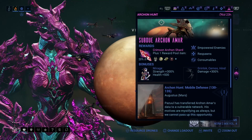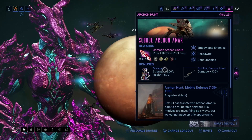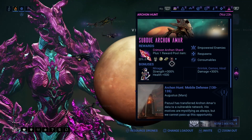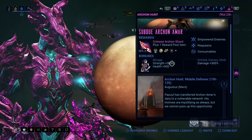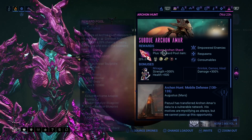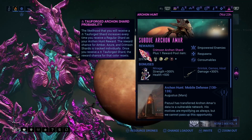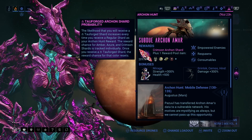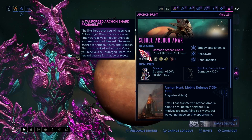Let's check out Archon Hunts. I'm curious how many of you guys actually do Archon Hunts — I've been meaning to get back into them. I went super hardcore when they first came out, but haven't been able to get back into them. We have Mobile Defense, Disruption, and Showdown. Showdown will be facing this Archon, and the Tau Force Archon Shard chance goes up by 20% for each time you fail. Once it reaches 100%, you are guaranteed to get one. If you get one before 100%, it drops back down to 20%, and they're based on each color.